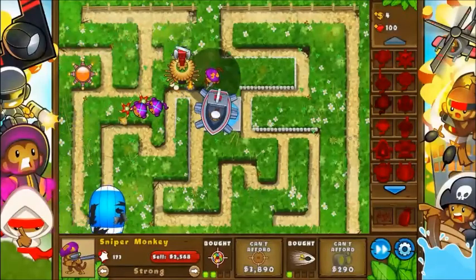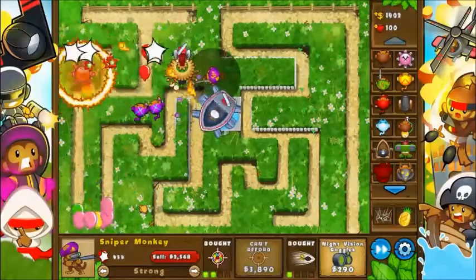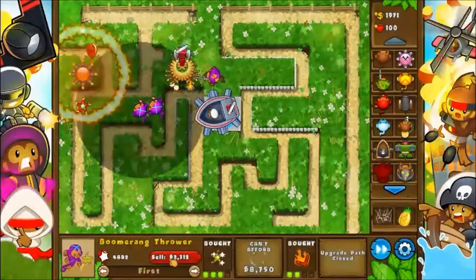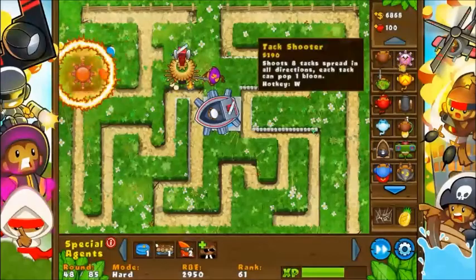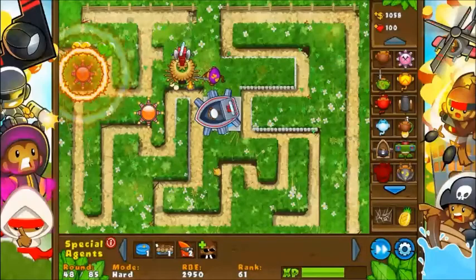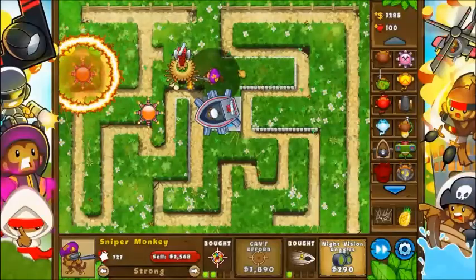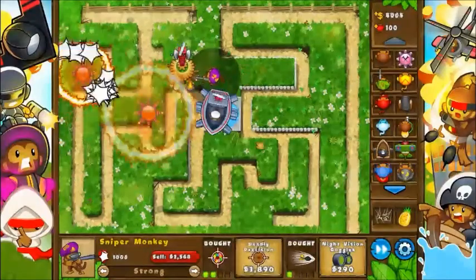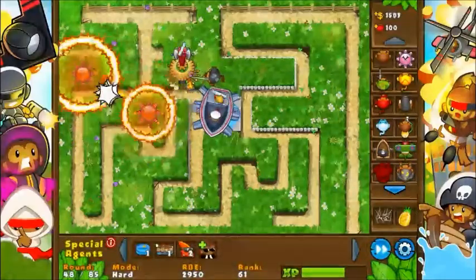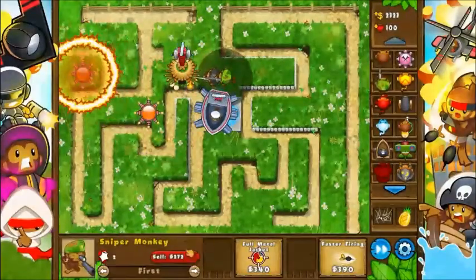And of course it goes the shorter path. I can pop one Moab fairly decently. That Ring of Fire actually does kind of reduce the effectiveness of the Boomerang Thrower due to the fact that it's just popping everything for the most part. I might just go with some 3-1 Sniper Monkeys because I don't want to waste money on Night Vision Goggles if it already has camo detection due to two different sources.